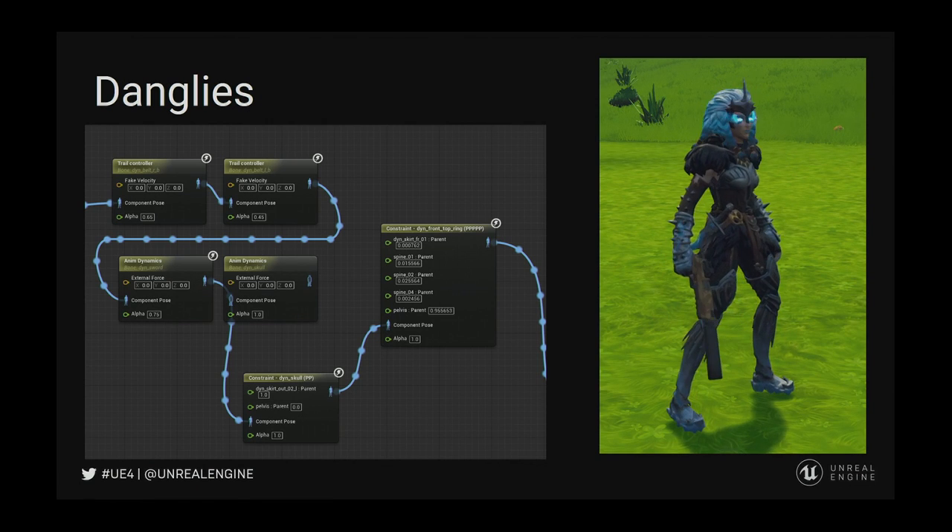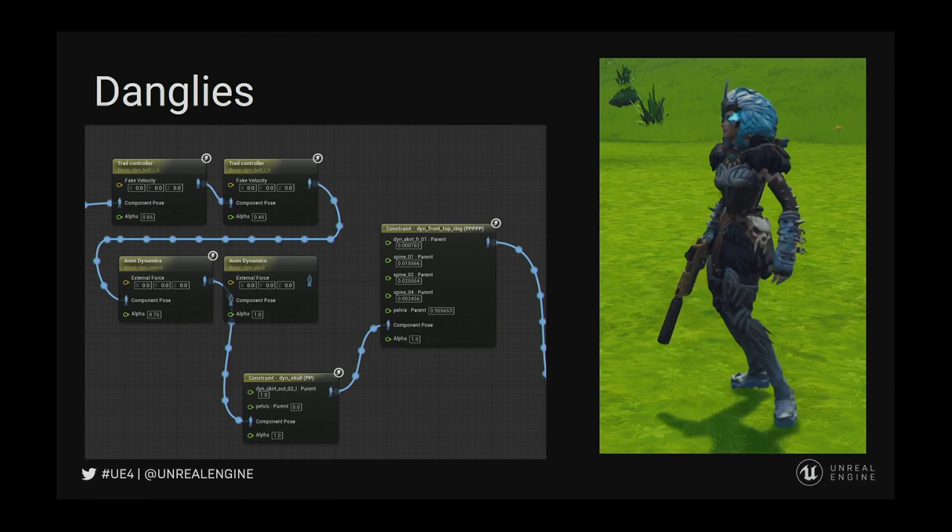Everything else is very much standard — Anim Dynamics, trail control. You can see the leather straps on the gauntlets: if it is movable, we put a joint there and move it. That is the bottom line. These skins are designed, and I am usually early enough in the process to say we want this to move, this to move, this to move, and they will come and say can this move? The answer I always give is yeah, we will look into it, we will figure out how to do it. Even though behind the scenes I am thinking oh Lord, this is going to be bad.